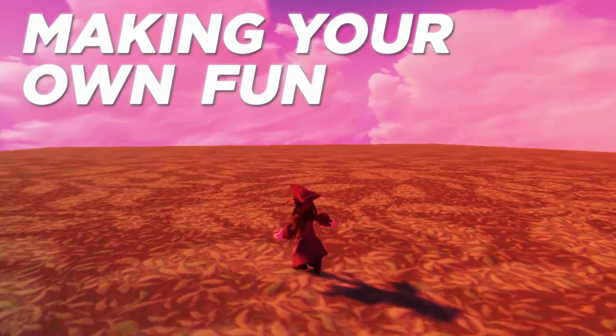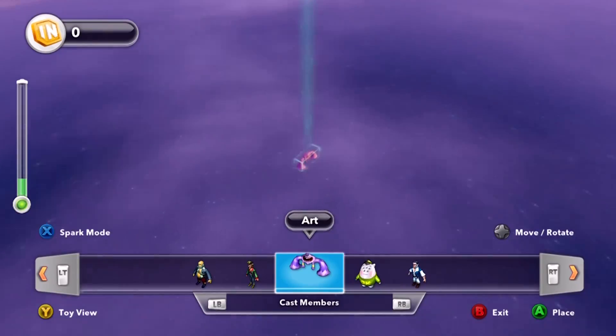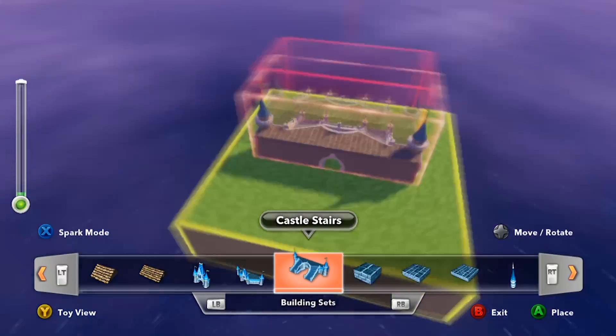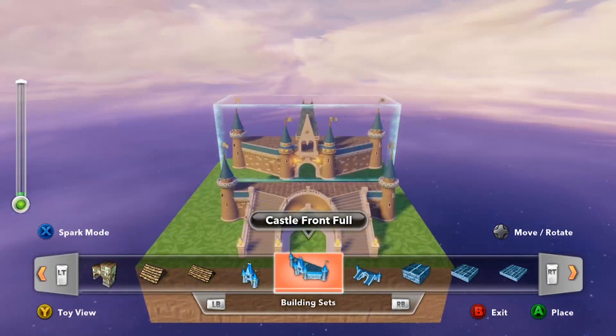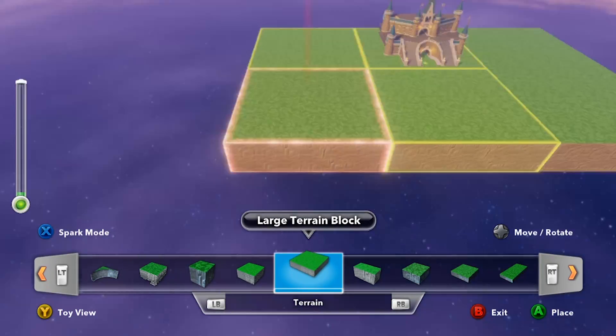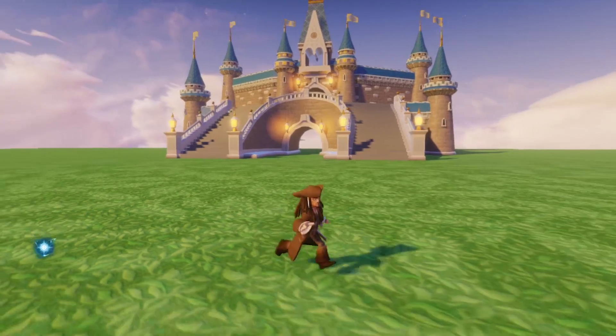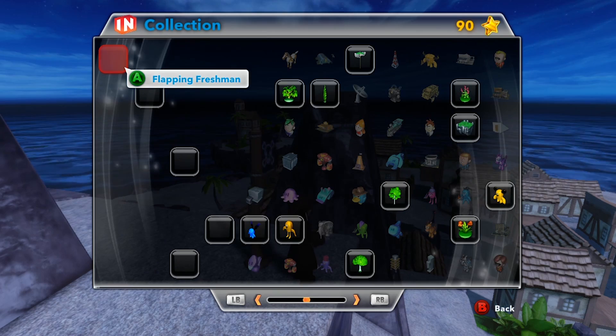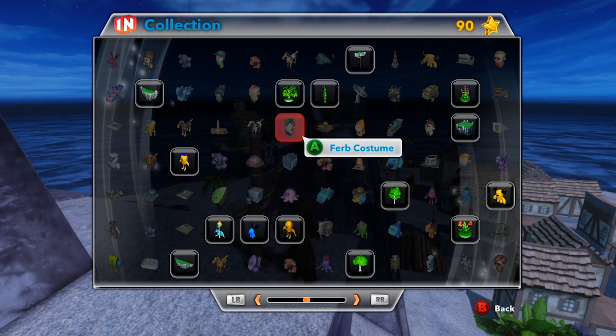The toy box in Disney Infinity is a blank slate — a massive field designed to be filled by your imagination, or preloaded with the creations that come with the game. It is the most significant element of the game, the most fun, and certainly the best reason to buy Disney Infinity. Only the game prevents you from really digging into it. Even after nearly 20 hours of playing, beating three campaigns and then some, I still can't access the best bits of the toy box.